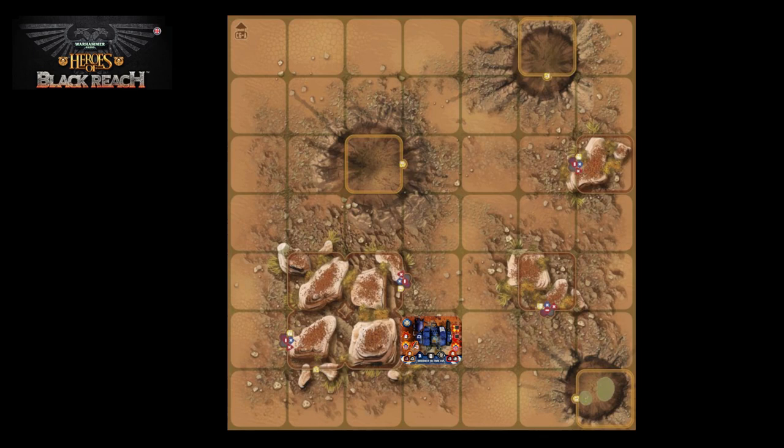Vehicles that occupy one square move in very much the same way as infantry units. So this dreadnought has a movement value of 3. We can see the unit moving forward, and as it moves it can change its facing just like an infantry unit.